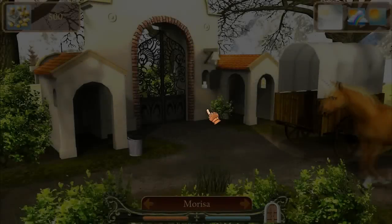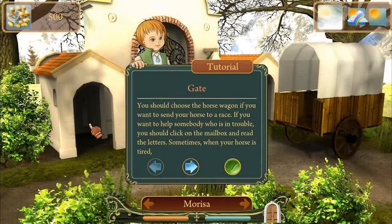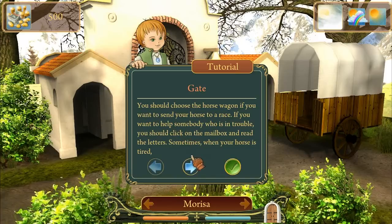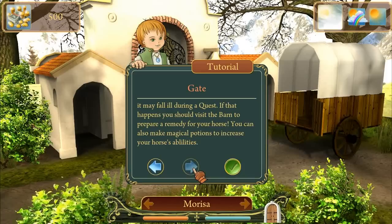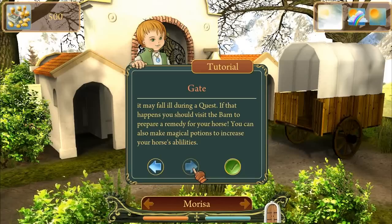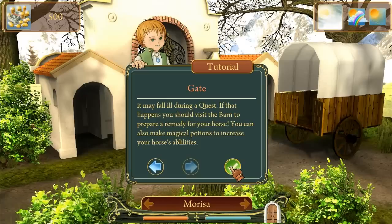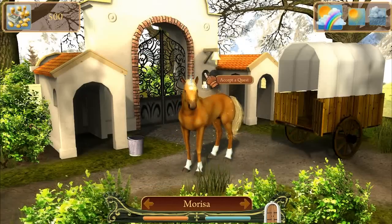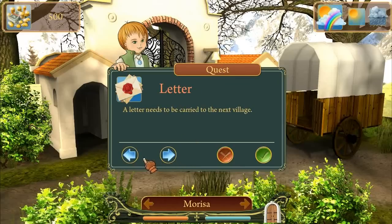Let's see what else we can do. You should choose the horse wagon if you want to send your horse to a race; click on the mailbox to read letters for quests. Sometimes when your horse is tired it may fall ill during a quest — if that happens, visit the barn to prepare a remedy. You can also make magical potions! We want to send her out — let's accept a quest. Your neighbor is looking for a horse to pull a plow. Is it going to be some sort of minigame?